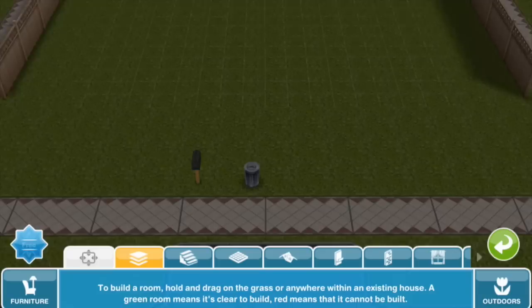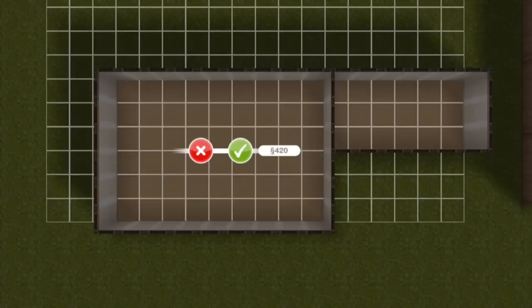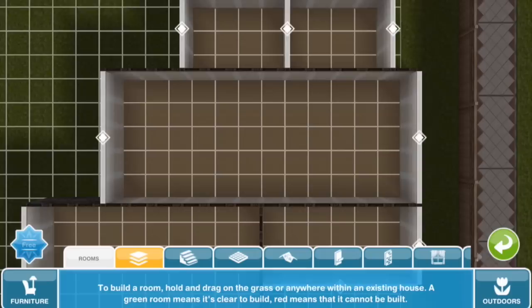I'm going to begin with this entryway, which will be where the staircase goes. This is the kitchen, fairly large because I want to have a breakfast area on one end. This is the combination living and dining area. This is the downstairs bathroom and an office. So it's a fairly simple layout on the ground floor.